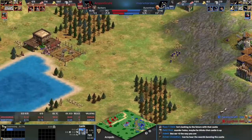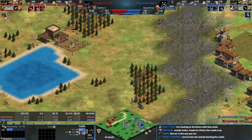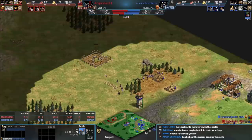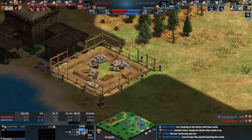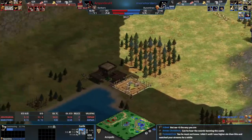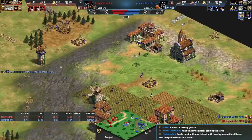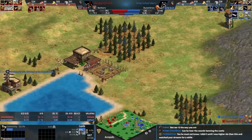Blue could just make barracks and pikemen, which are a perfect counter to camels — especially as Byzantines. But blue says you know what, we don't need that castle — I'm just going to make a castle here instead. Can blue hear the swords hitting the castle? It's weird because I don't encounter the situation often — I thought you would see the camels if they're attacking your foundation, but apparently not. I also don't know if blue knows you can delete stuff.